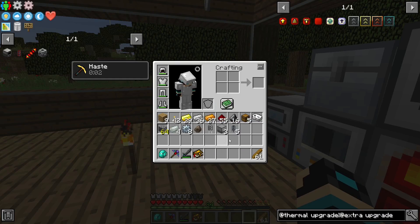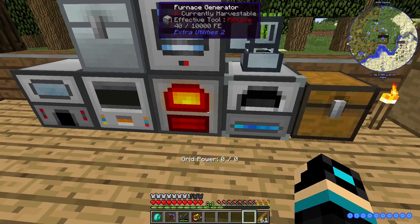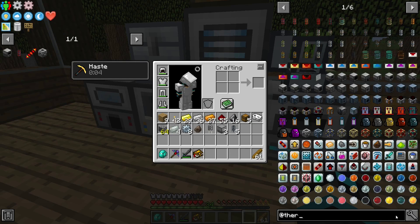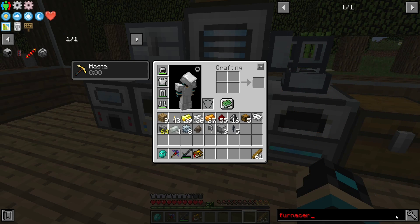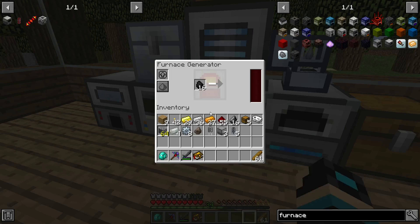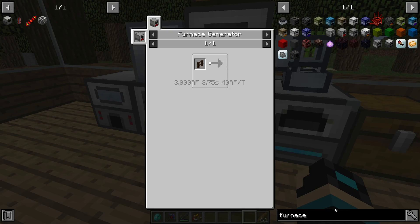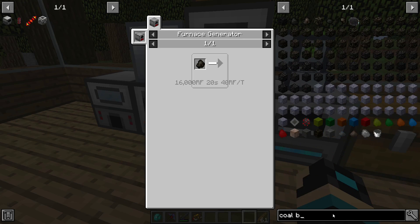I'll actually put one on the pulverizer too, but I need a better power source. Furnace generator. If I look in here and do recipes — how much would a coal block? Coal block.